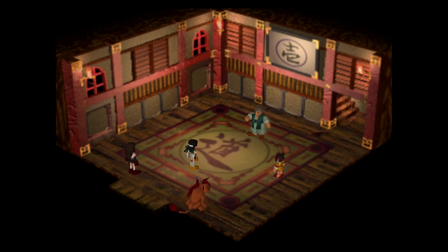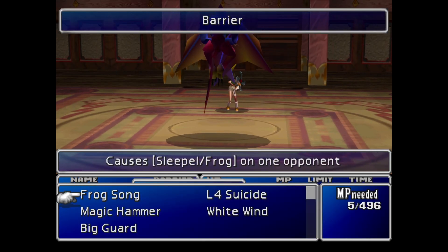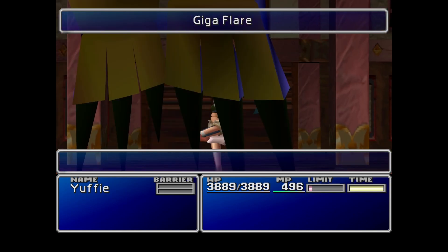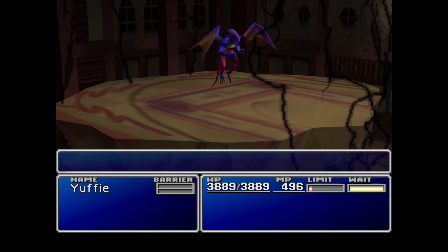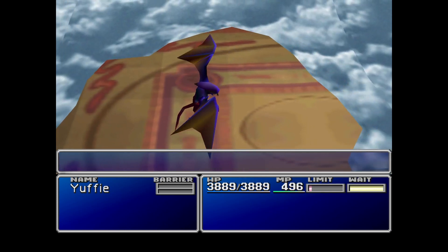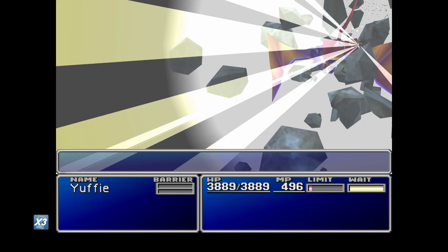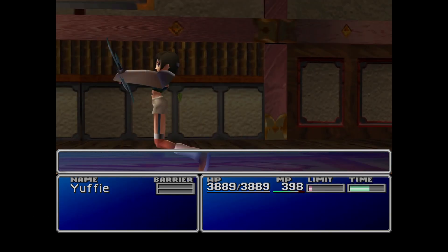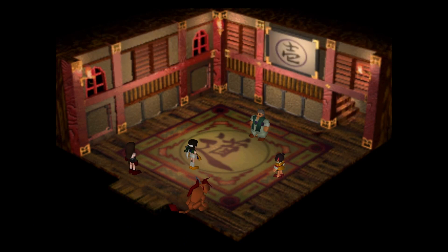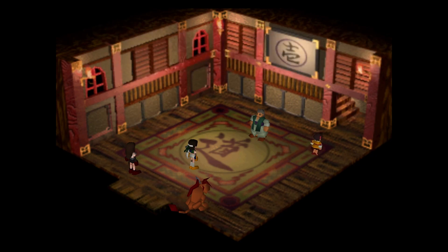Yuffie will be forced to fight all these guys on her own, which is why I had her stacked to the brim. This dude likes to cast Barrier for you to begin with. I'll actually go ahead and cast Giga Flare. You can actually do this immediately after you do the first Wutai quest - the one where she steals all your materia. But I actually held off on that for a specific reason you'll see shortly. That takes about one hit. If you come here a lot earlier, these fights might actually be a little harder.